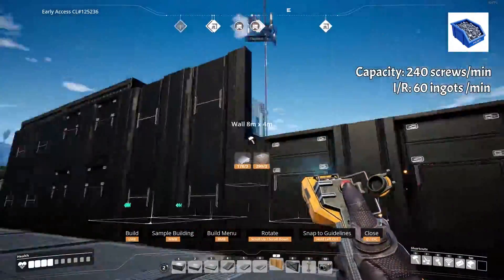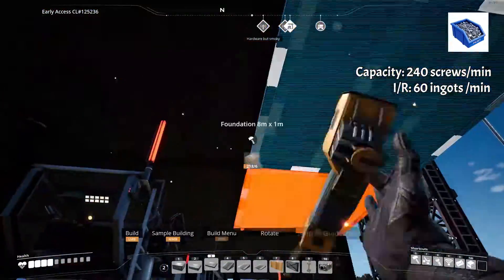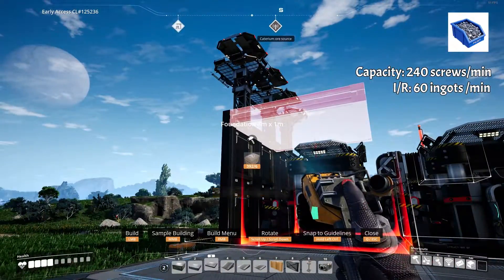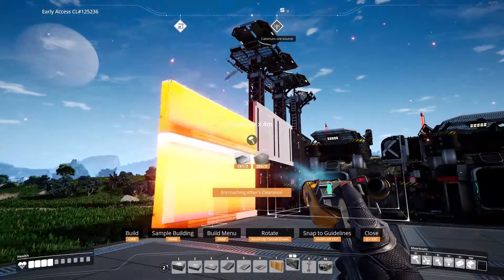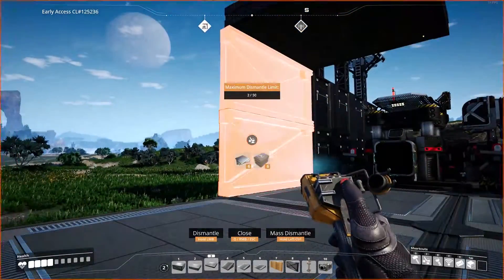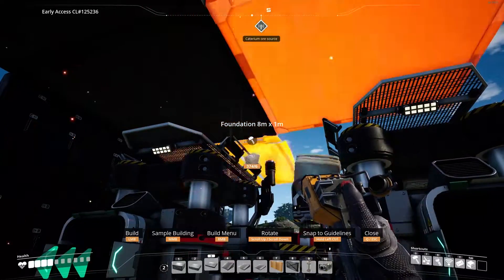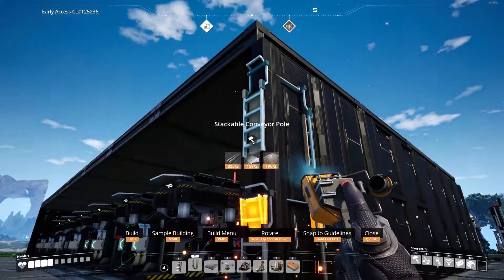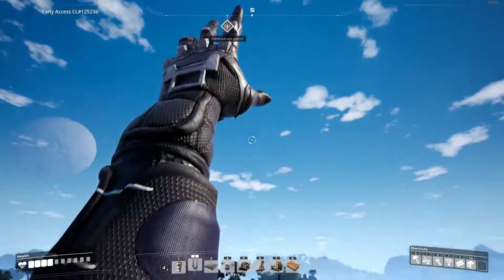However, you will need a 120 ingots per minute feed in order to split two ways for both floors. If you have an issue where the foundation isn't outside the clearance, instead of building another wall and making it unnecessarily tall, just build out — place the 8x1 foundation and then another 8x1 on top of that. Extend from that foundation and you should be fine. Also, did you know you can clip stackable conveyor poles into the walls? You can use this as a ladder to get between floors.